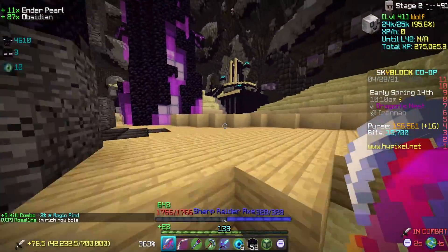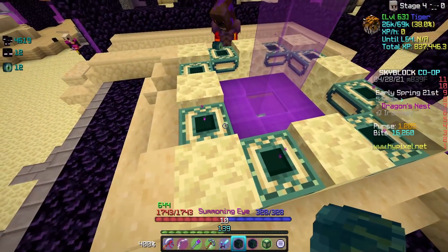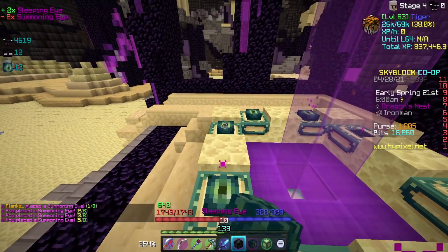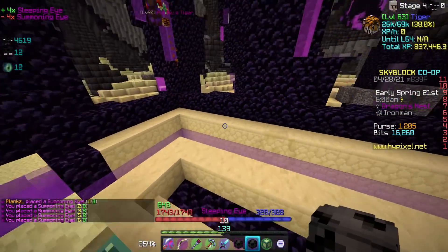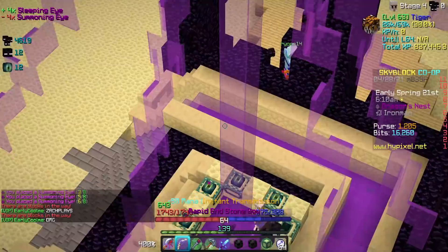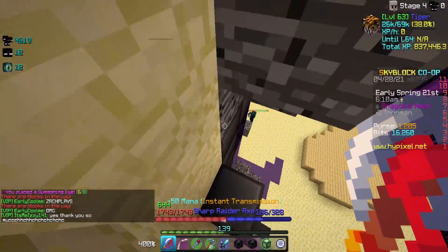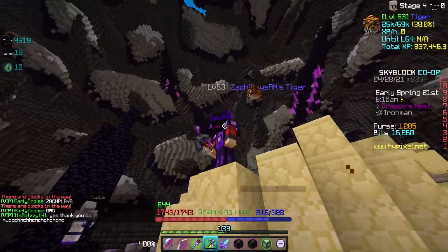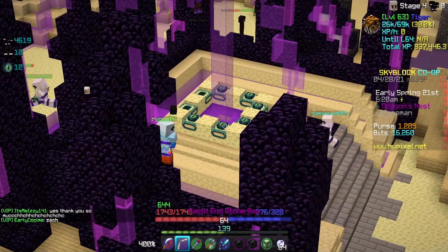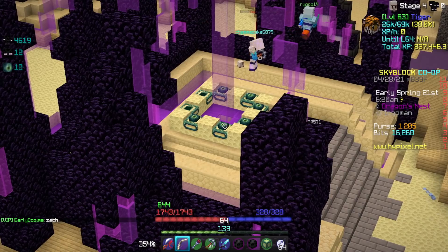Twinkle one needs the next one here. After grinding for those four new summoning eyes, we were able to place down and hopefully get lucky today. This is going to be probably my last dragon because 12 summoning eyes is a lot of work to do on an Iron Man. I have to get every single summoning eye that I place by farming them from zealots because you can't use the bazaar on an Iron Man. So it's been quite the grind getting these 12 summoning eyes, but hopefully we get lucky.